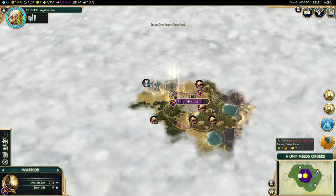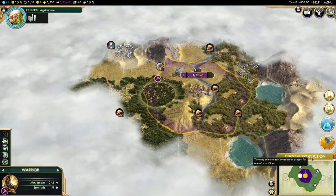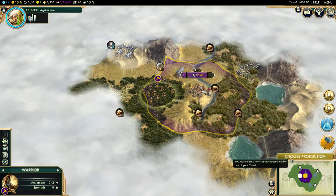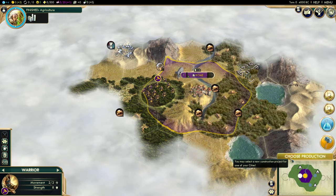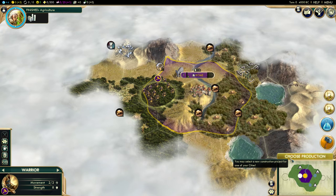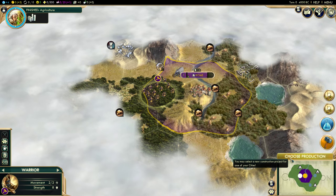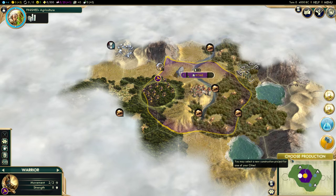Here's Rome. I have no idea where we are in the world right now, but we'll find out at some point. Now this button has changed to 'choose production.' This button here will change depending on what you need to do. One of the very best things about Civilization V as a new player is that the game never lets you forget anything. Civ V is very good about cycling through all of your buildings and units every single turn, just in case there is something you need to do. The default is for the game to go through every single unit and say, hey, what do you want me to do this turn?